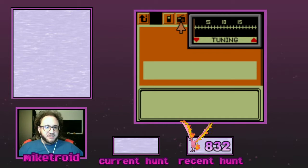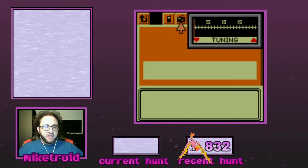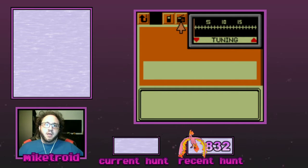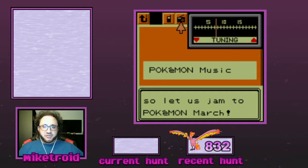What this allows us to do is emulate an item that exists in Generation 3 onward called the White Flute, which you're probably familiar with if you've shiny hunted in those games. It's an item that doubles your encounter rate, which is really important when shiny hunting because you want to encounter Pokémon as efficiently as possible. In this game unfortunately the White Flute does not exist, but if we tune over to channel 7.5, you can see this music starts to play. This is called Pokémon March, and it has the exact same effect as the White Flute — it actually doubles your encounter rate.